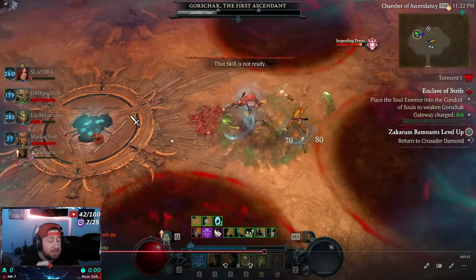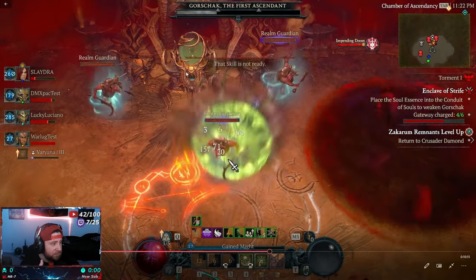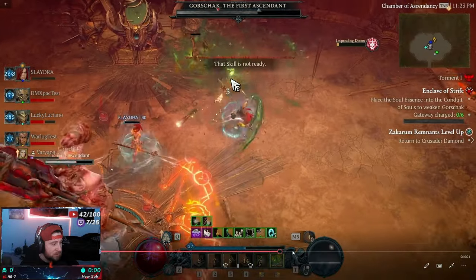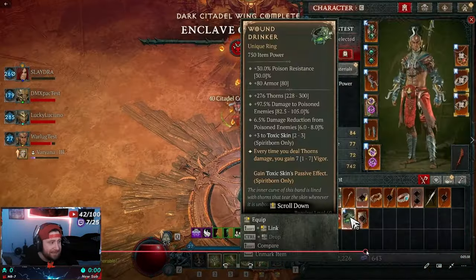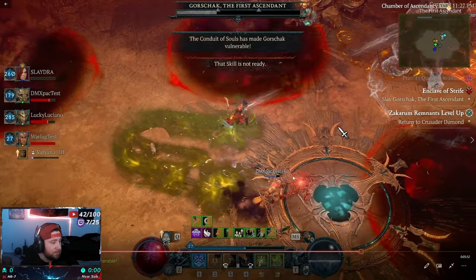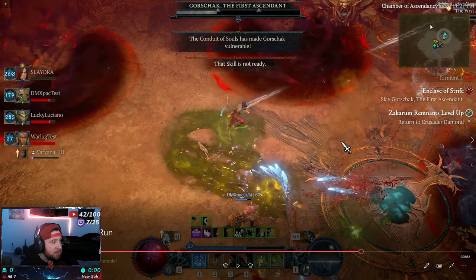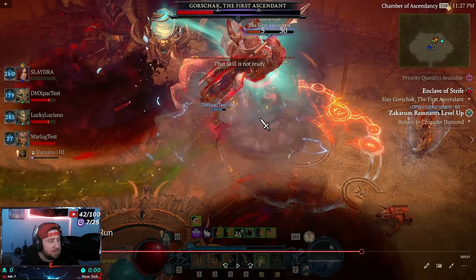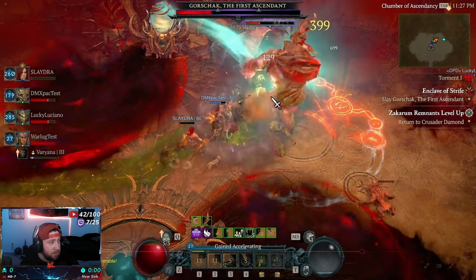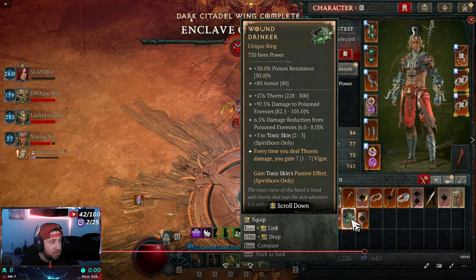You basically rinse and repeat this process until you kill Gorshack. Fill up the soul stones, activate the gateway, go to the shadow realm, activate the totems, come back, and deal damage. There's also a mechanic where a string on your character means the boss is focused on you. Once you deposit and activate the beacon it removes his shield and you can attack him. And with that — the left wing is completely finished.